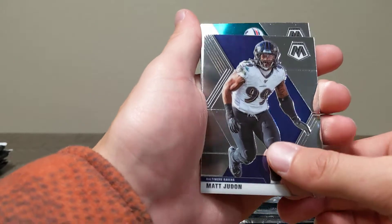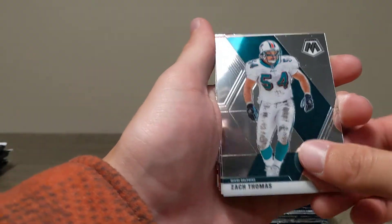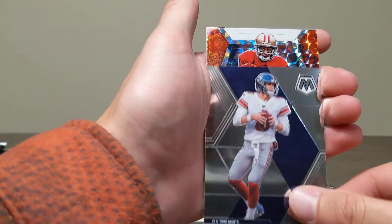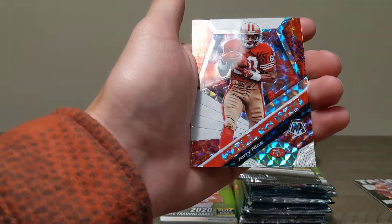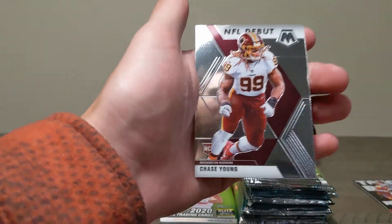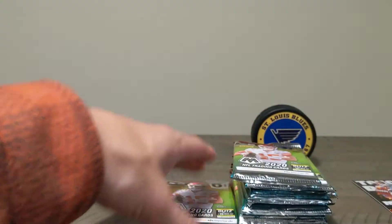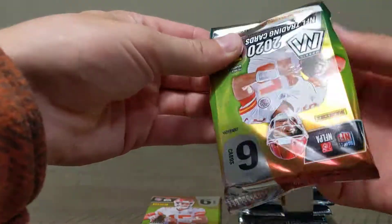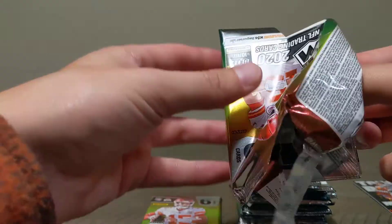Haven't seen this card — Matt Jadon. Zach Thomas, Daniel Jones, and we've got a Will to Win Jerry Rice Silver Mosaic and a Chase Young NFL debut rookie card. Almost 10 packs in and nothing fantastic.